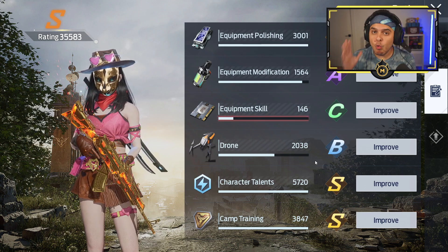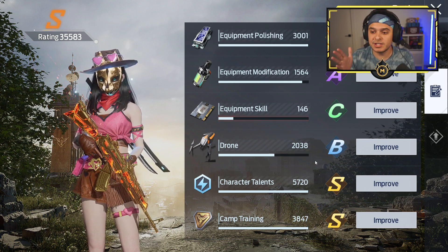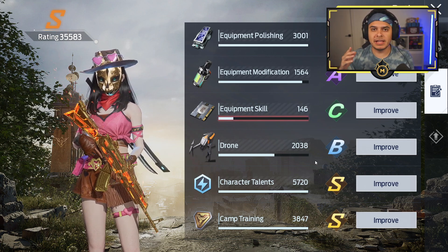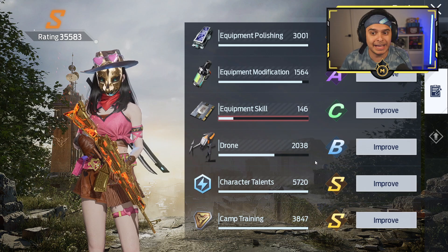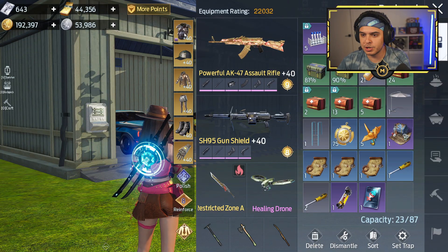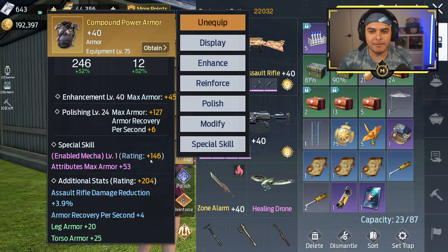A lot of the big whales who play this game — the pay-to-win players who spend a lot of money — they've got the gold enhanced chips. But for me, I have only gotten one chip. I got it as part of the VIP purchase bonus where you get a guaranteed chip fully maxed out and leveled up. The only one I actually have on my equipment is the Mecha Attributes Max Armor, which gives me plus 146 rating.